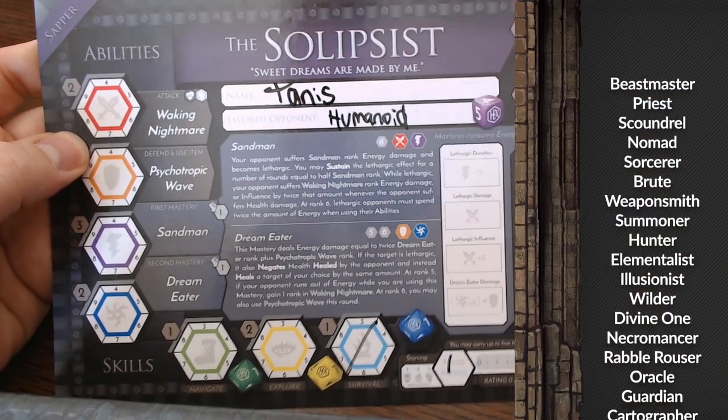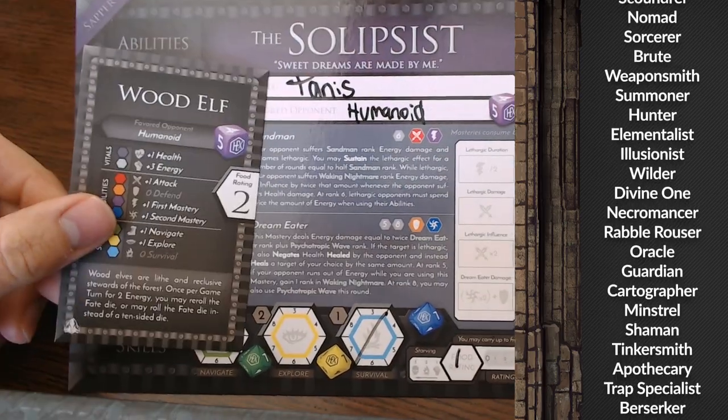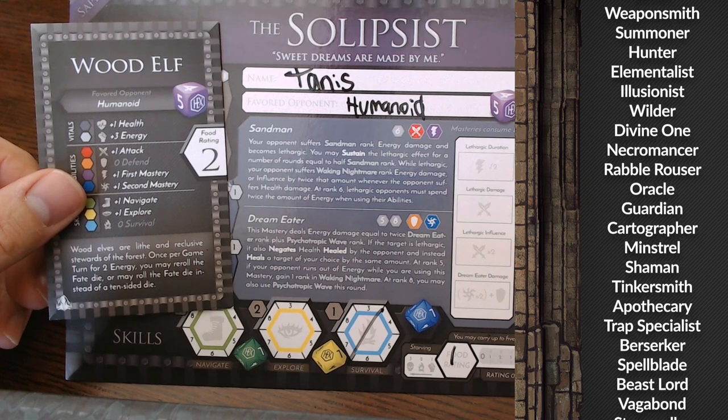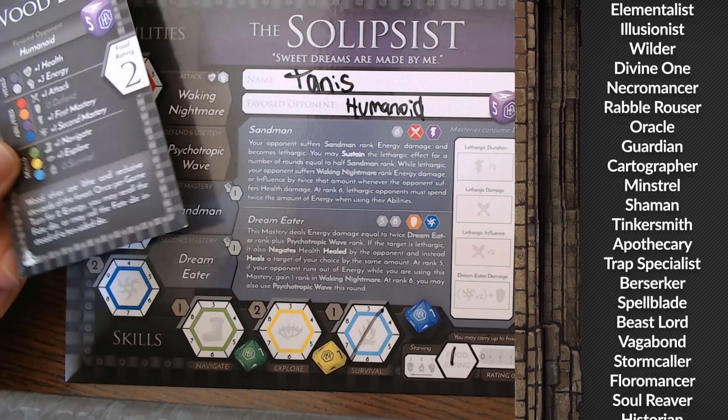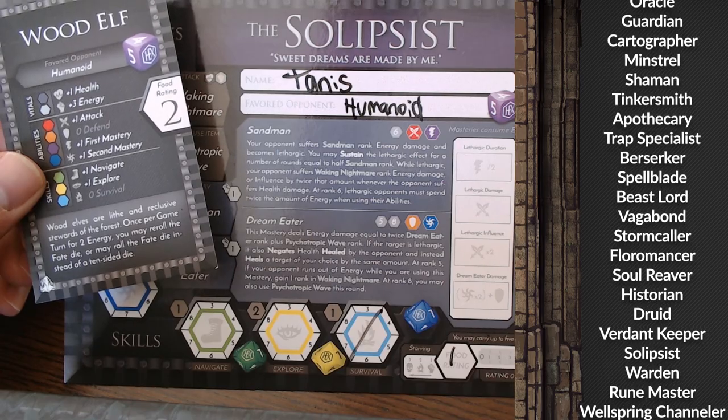There are dozens of roles available in the HexploreIt universe and each one is entirely unique. Head over to our website to use our random hero generator if you're having trouble picking a role for your next game. This concludes our summary. Thanks for checking out the Anatomy of a Roll Card.